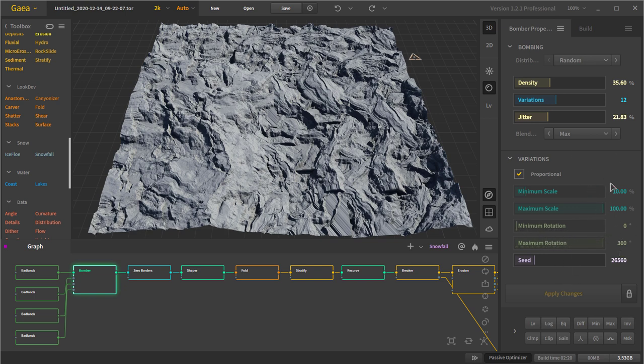I kept the defaults for variations except for the seed — I randomized the seed a bit. I also changed the density variations, the jitter, and kept the blend at max so we get full values for all of our inputs. The distribution type is set to random; you can use Poisson or a grid but I think random works better in this case.